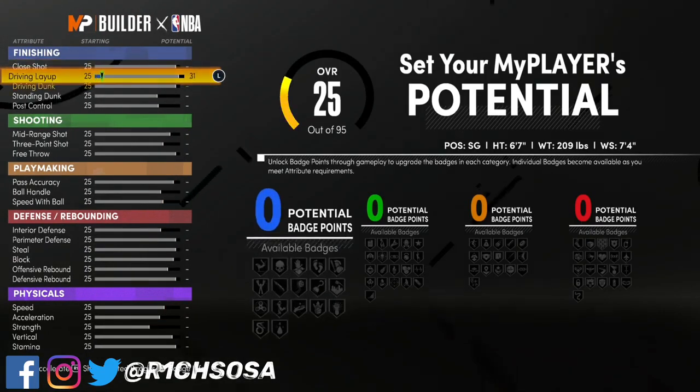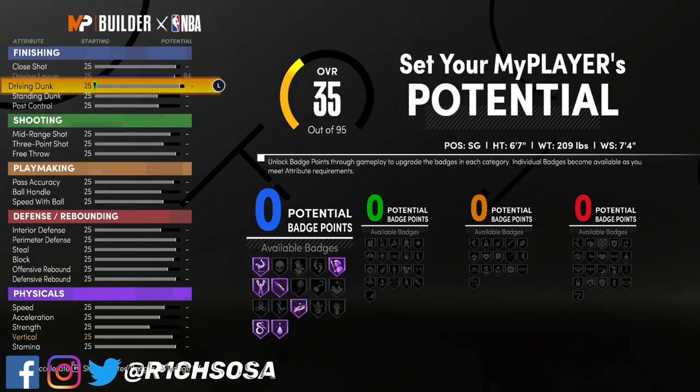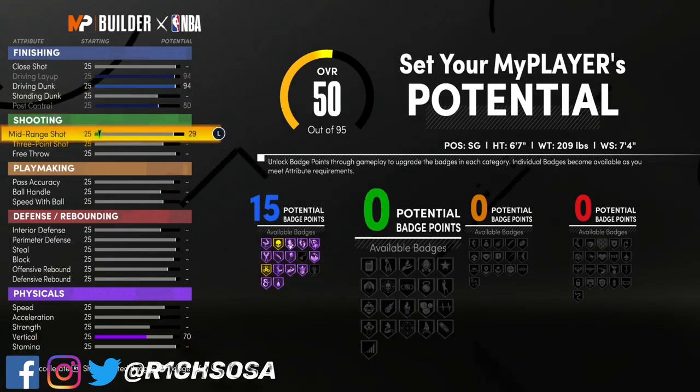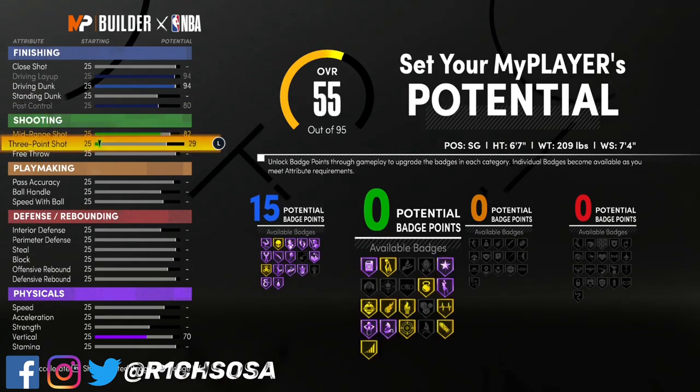Now let's get into these stats. For finishing, put both your driving layup as well as your driving dunk all the way up to a 94. Then for the post control or the standing dunk, you have the option of choosing either — personally I'm going to go with post control, putting it up to an 80. That's going to give me 15 finishing badges.